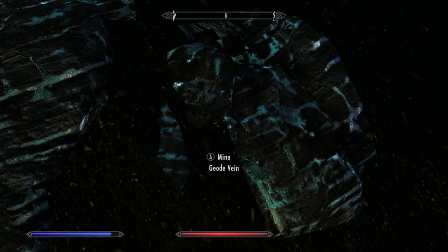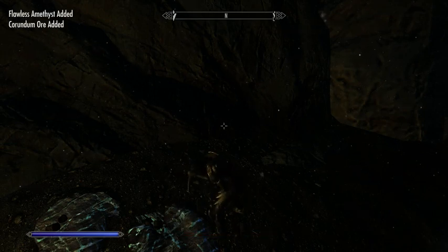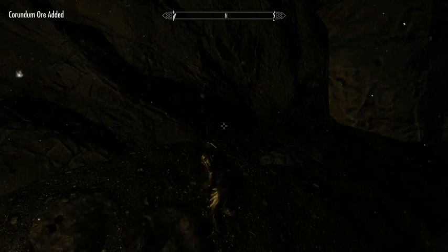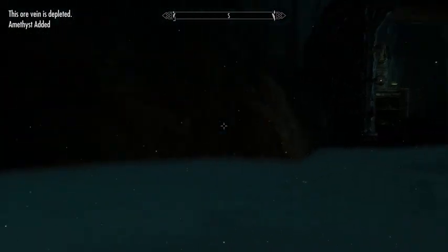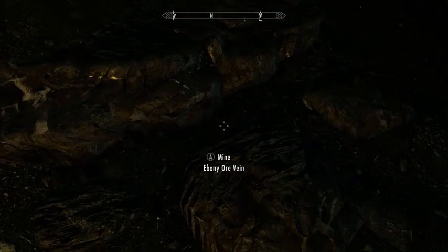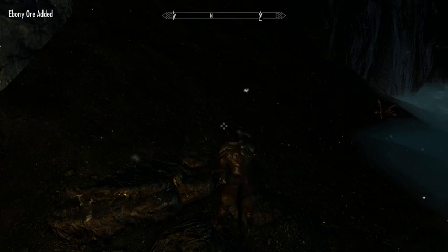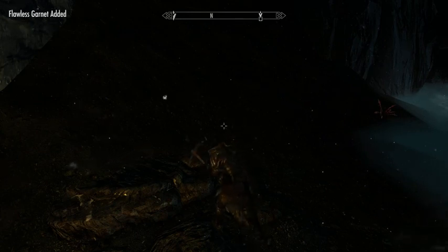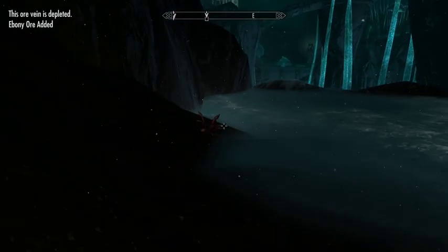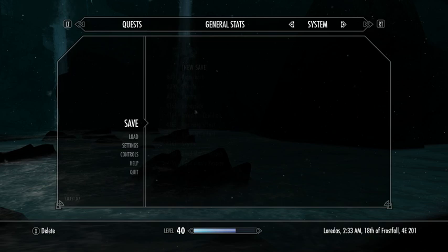Always hoping for soul gems. That looks like another one of these. Ebony — always happy to get ebony. This also looks like another waterfall, and I don't want to accidentally be swept over by currents, particularly given that happened earlier. Ten more Nirnroot to go. Let's save just in case, because I'm going to try hopping across here.